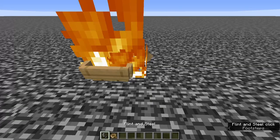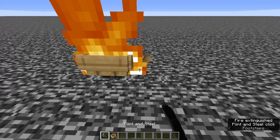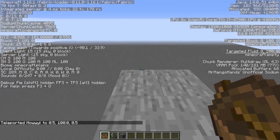If you right click and immediately left click with a flint and steel, you can set the boat on fire for just 1 tick and it will take fire damage 8 times before going out again. Now that it was recreatable, it was time to see if it's actually useful.